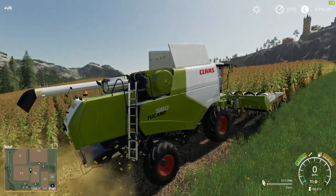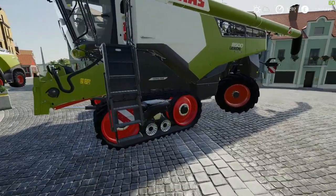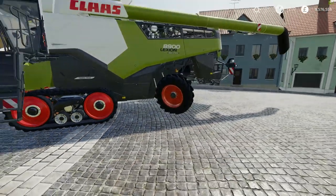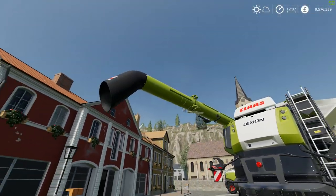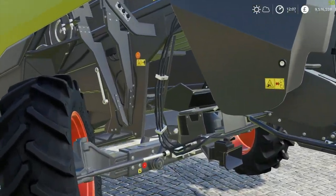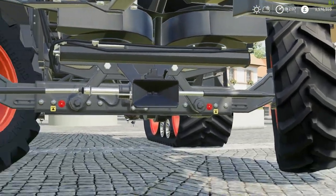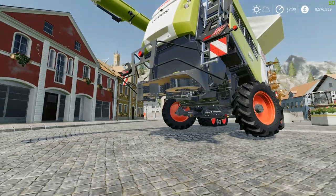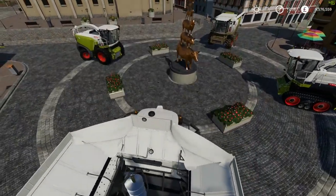So let's move on to its bigger brother, the Lexion. This is the Class Lexion 8900 — this thing's a beast. We've got the terra track on the front and single rear wheel steering at the back. It's got quite a long pipe as well. Incredible amount of detail — all the pipes, tubes, electrical wires. There's a hitch at the bottom so you can pull your own header trailer, and a shredder at the back, plus a ladder. Let's get this unfolded so you can see it.